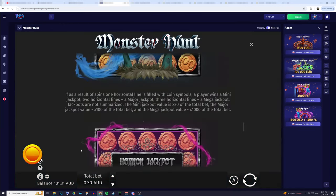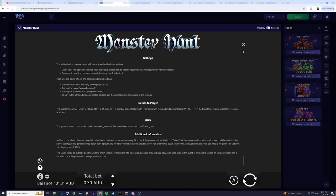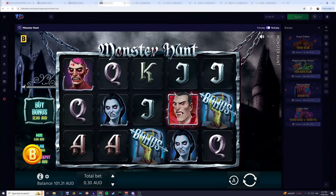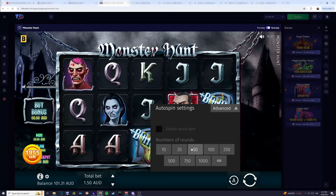This game is Monster Hunt. If we go down here and check we can see that the RTP of this one is 96.9%, so it's nearly the 97% that we're aiming for — that's good enough for me. I'm going to go with a $1.50 bet because that's closest to my $1.40 target. I'm going to turn on the auto spin and do 50 spins at $1.50.